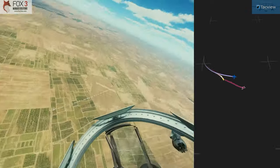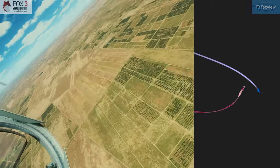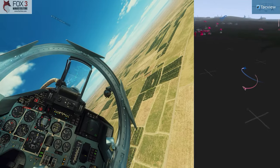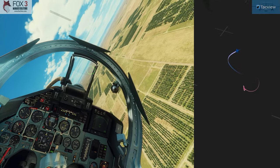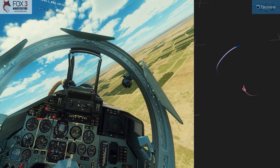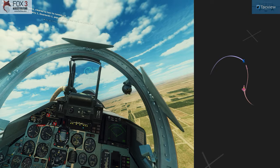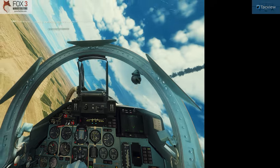Looking over my shoulder — I think I see him. There he is. He crosses my nose and I've got him. He starts a right-hand turn; I'm matching him in a right-hand turn. Waiting for a lock with my helmet — helmet lock achieved. I've got his six o'clock. Getting a missile ready, I switch to the 27T. FOX-2 long. Splash F-18! I drop a couple of flares just in case he fires a Sidewinder at me.